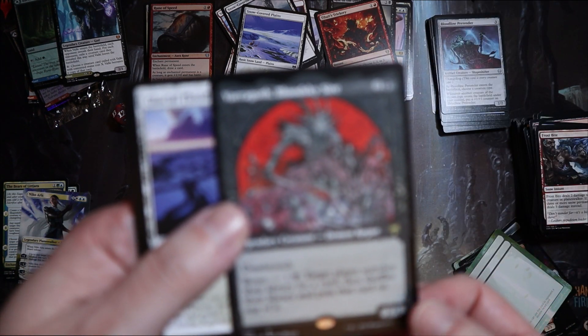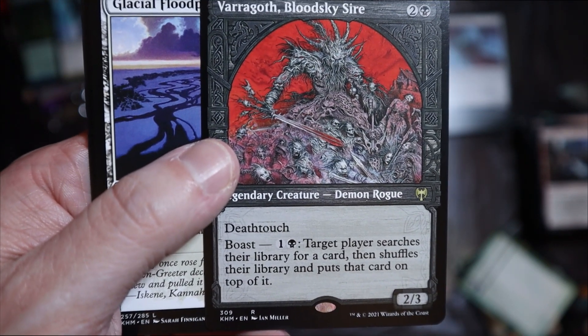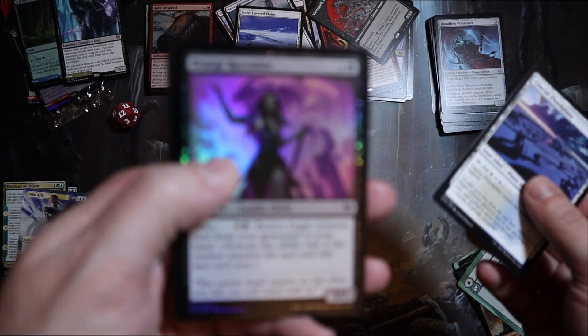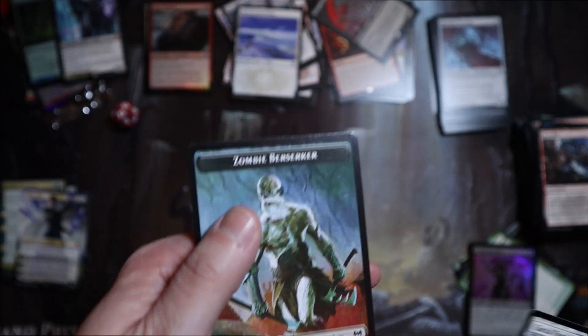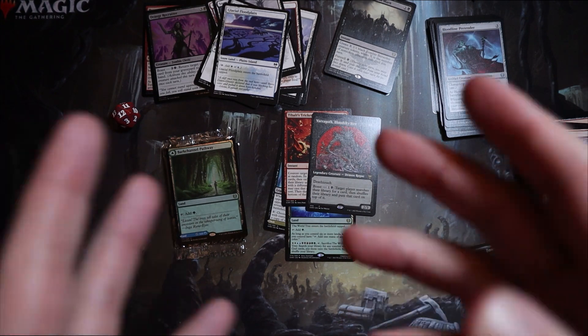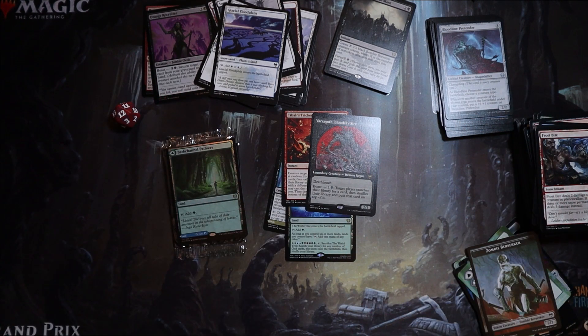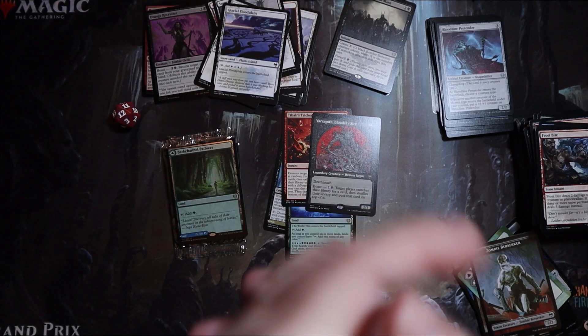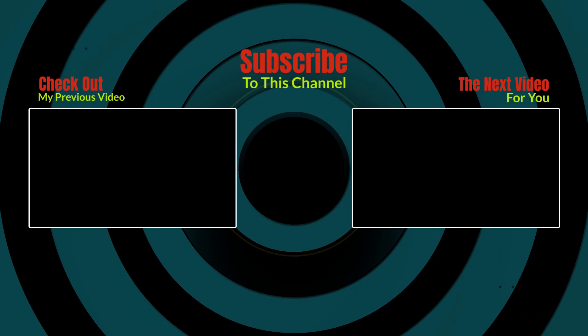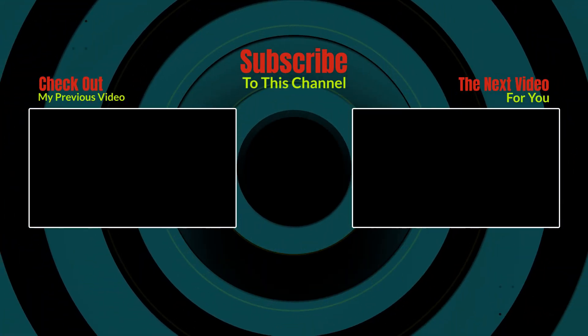Target player searches the library for a card then shuffles — oh it's that one, I thought it was the god that flipped. Okay no, I'm fine with this because it's another tutor for Commander. Beautiful! Anything to end on, and a foil nonsense at the end. So how do we think we got on? Please make sure you like and subscribe to the channel if you haven't already done so, make sure you put the notification bell on so you can see the set booster box video I do next week, and we will see if we can hit something a little bit decent. Thank you very much for your time and have a great day.